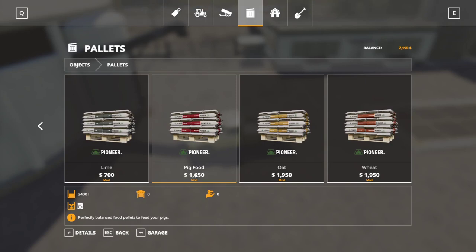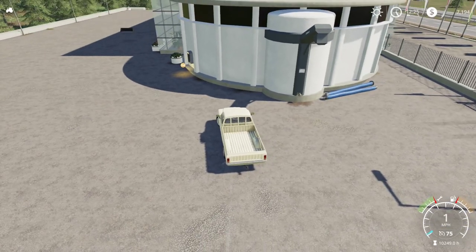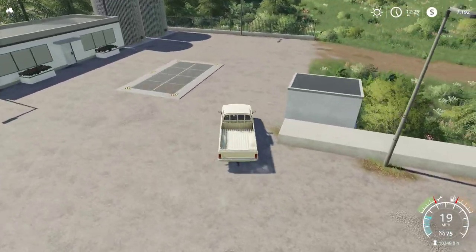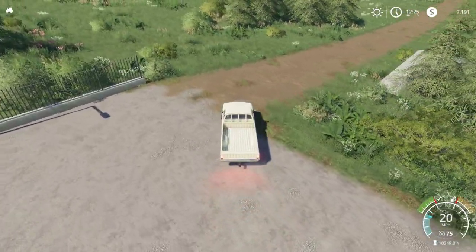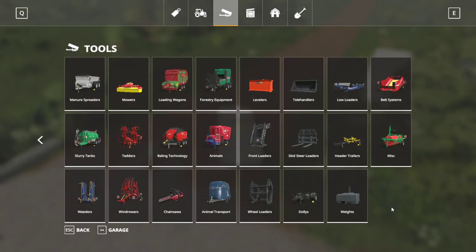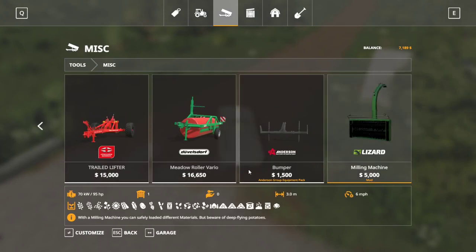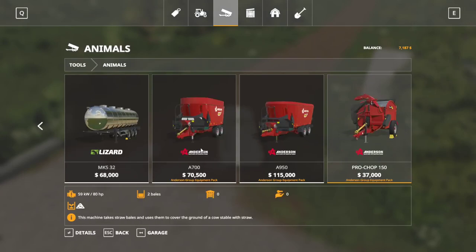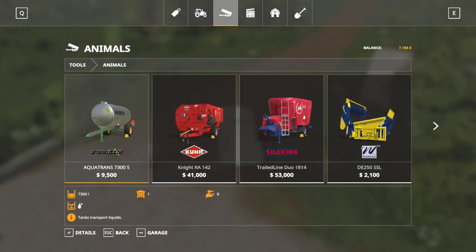I'm going to type all of that out into a nice Word document and post it on my Facebook page around the time this comes out. We have a lot to get done. There's the bucket I bought — I might end up selling it if I want one of the Flegal buckets. Let's go into the store and look at those brooms. I think they'd be under animals — nope, they're not there.